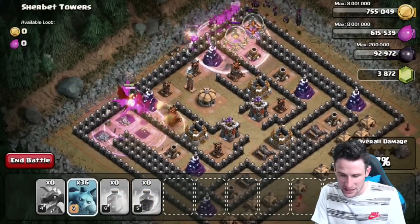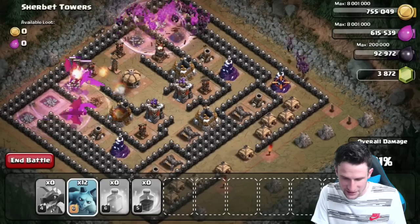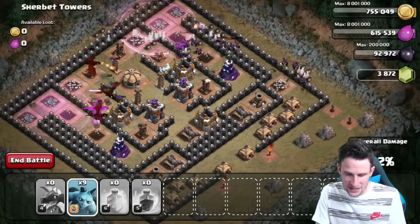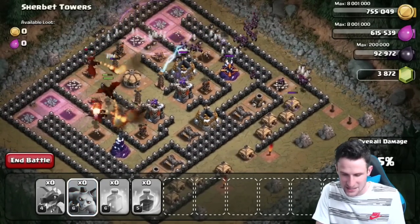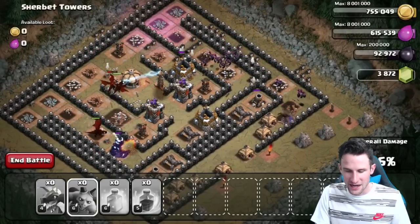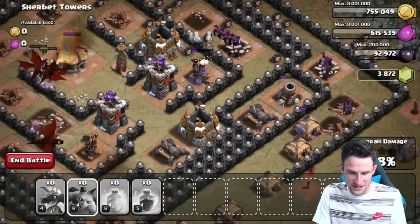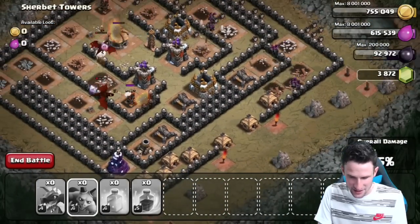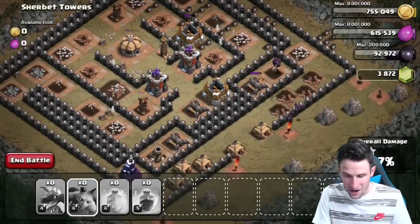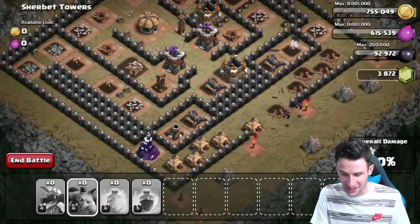We don't want that wizard tower to take out our minions. Let's see if we can take out that wizard tower with some minions — yes we can! The dragons are working their way around. I'm dropping the rest of the minions. The dragons haven't died yet. The minions are taking out the air defense — what is going to happen? I feel like the minions are in the lead right now!